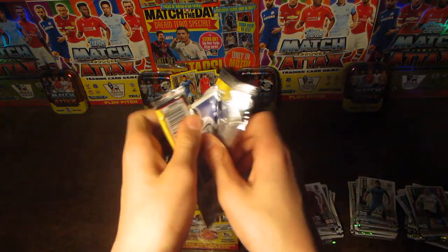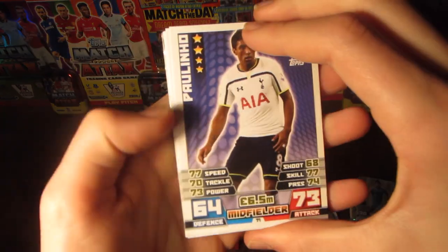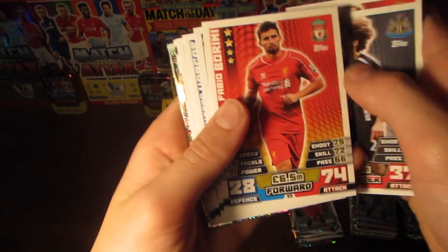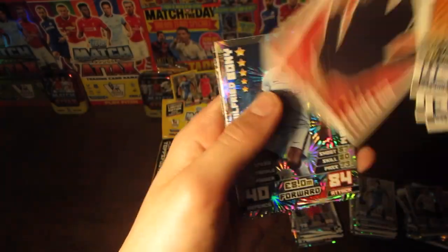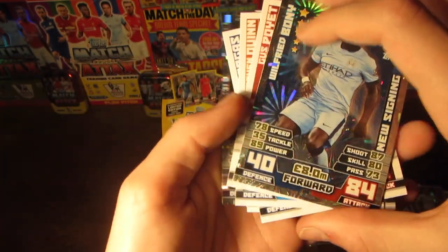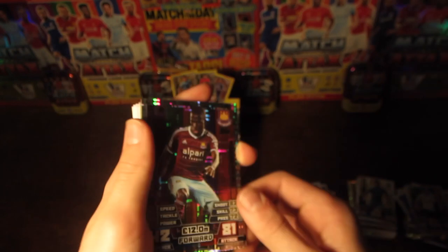Can we get three good packs in a row? We have Paulinho, Rooney Captain, Coloccini Captain, Verini, Carroll, Vargas, Quinn, Gus Poyet, and then Wilfried Bony new signing shiny card, as well as Antonio Valencia Man of the Match with 81 on attack.